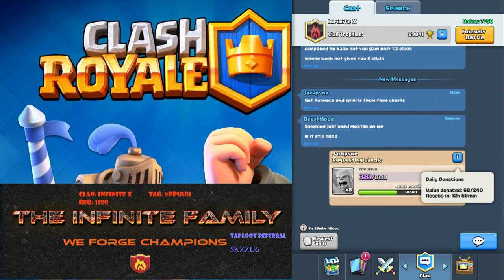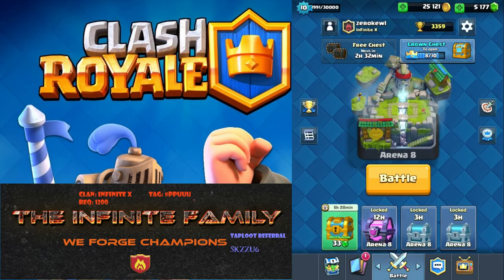In preparation for the update I was unlocking chests but not earning new ones. I assumed the card contents were locked in when you earn the chest, but when I opened chests this morning I did get Fire Spirits and Furnaces. Apparently the cards are determined when you actually open them, not when they're unlocked or received - which is crazy because that doesn't make sense from a programming standpoint.